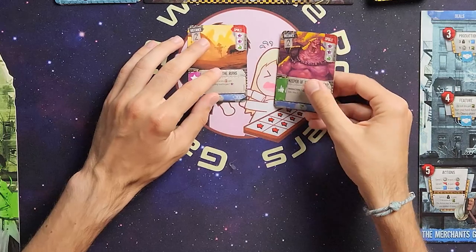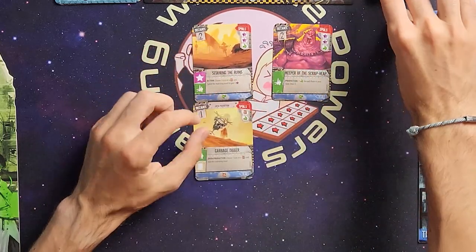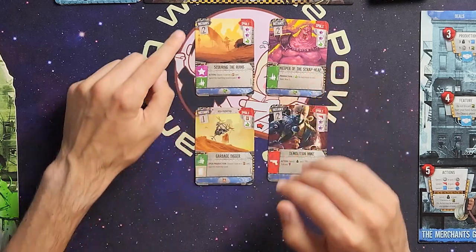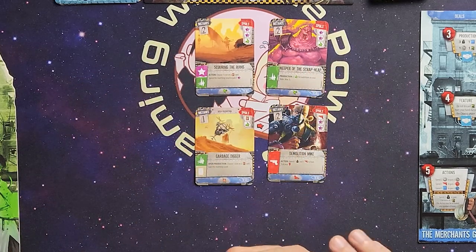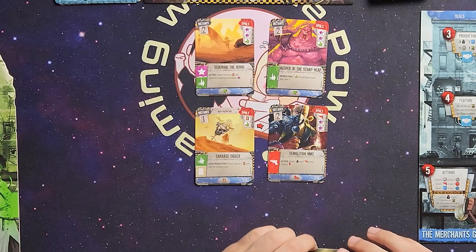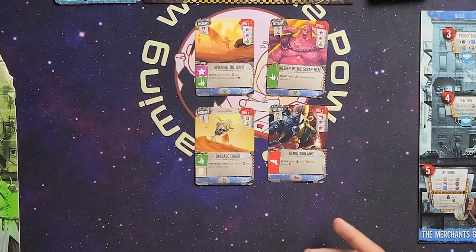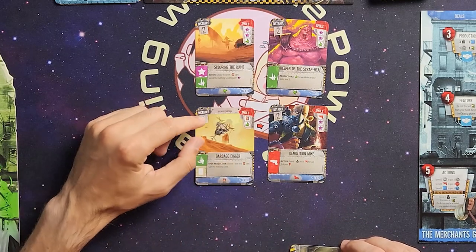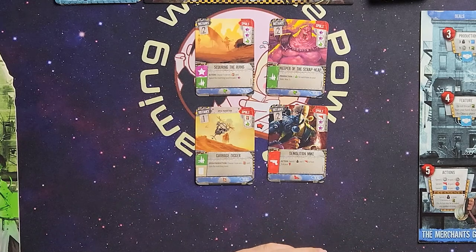Let's go into the lookout phase — four cards coming out. We got scouring the ruins — distance of two, choose one icon on an opponent's discard pile, spend the matching good to gain one victory point. Keeper of the scrap heap — produce one bullet for each ruins in my state. Garbage digger — open production, choose one icon on the top card of the opponent's discard pile and gain that matching good. And demolition might — spend one worker and one gun to raise one of my locations.